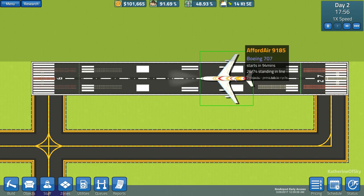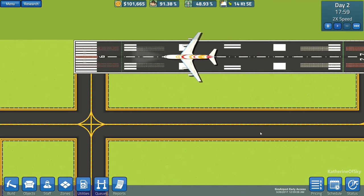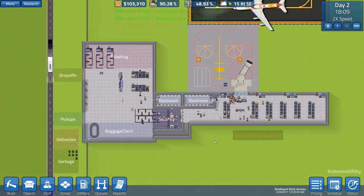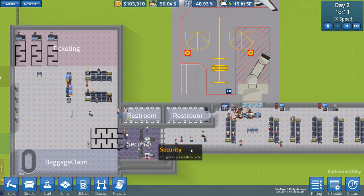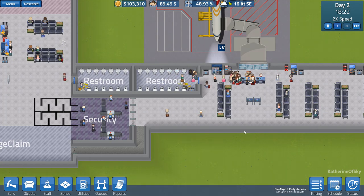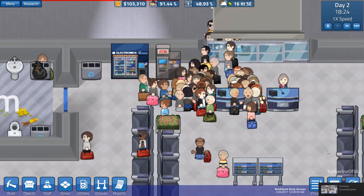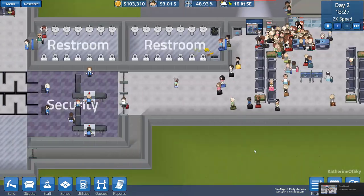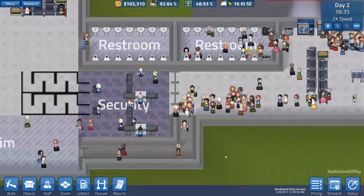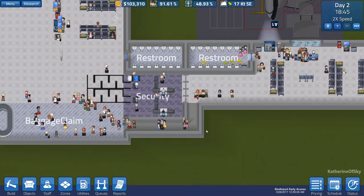Ford Air 9185 is coming in. Let's put that on speed two and go down to see if the people go through this security arrangement I've made for them. Come on guys, get off the plane. Oh my gosh, it's red suitcase day — look at this! Most of them are going through the new exit. This is good. I think I need to make this hallway a little bit wider — I just didn't want to spend a lot of money on it at that point.